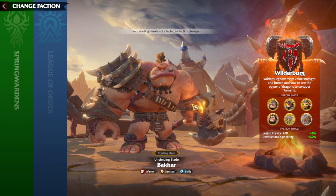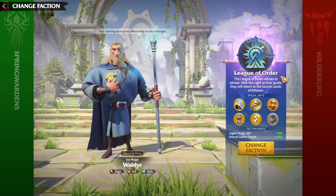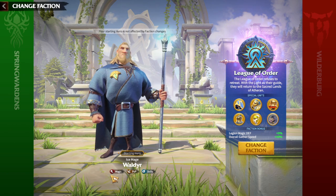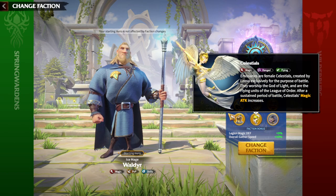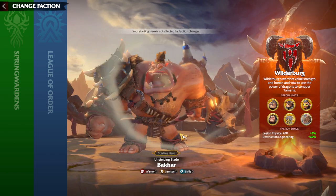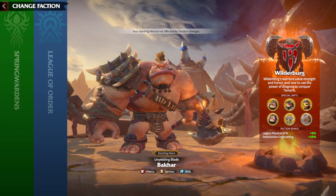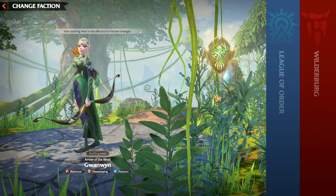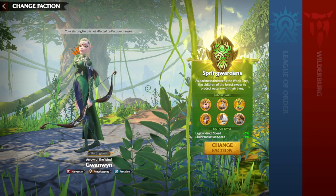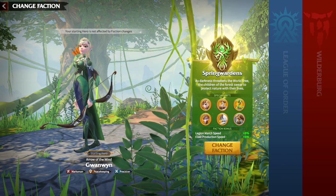To conclude for beginners: in my opinion there are only two good options. League of Order is the most free-to-play friendly, with Wolder as a mage hero and Celestials as one of the best mage special units. If you want to go marksman — the second most free-to-play friendly legion type — you go Wilderberg and play with Wyvern Riders. Spring Wardens would be my last choice for beginners, because cavalry players are the weakest if you're not a big spender.